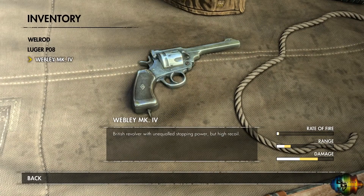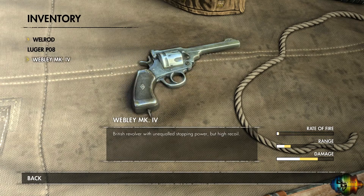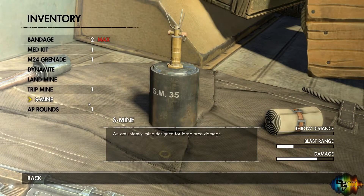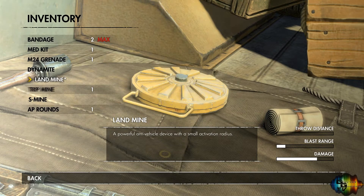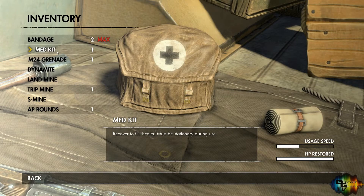You can also change your pistol, but I always have the silenced one because I need it. You can also change your loadouts — armour-piercing rounds, standard mines, trip mines, land mines, dynamite, grenades, and the usual medkits and whatnot.